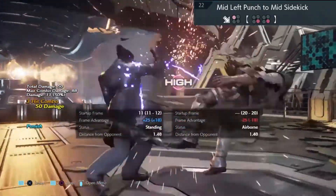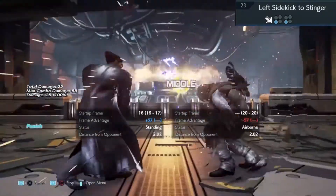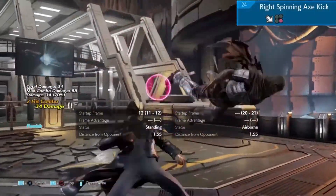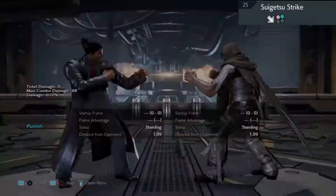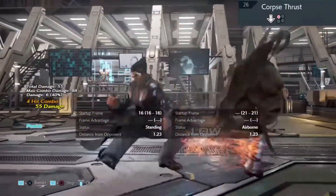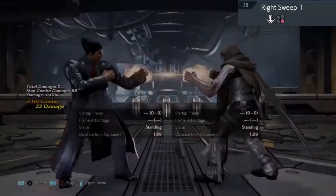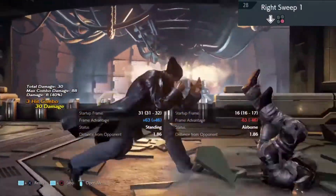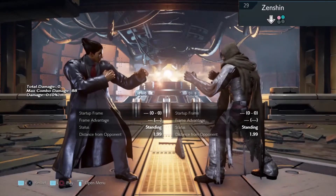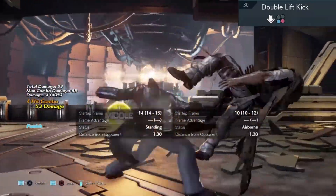Sidestep right and combo if you like. Back one two. Sidestep right and combo if you like. Back one two. Sidestep and then combo. Low parry and combo. Low parry and combo. Move twenty-nine is going into a zen stance — leave it alone.